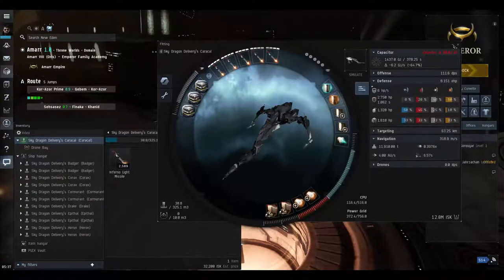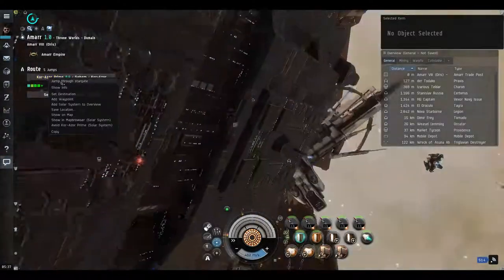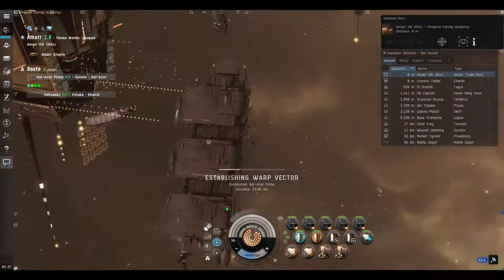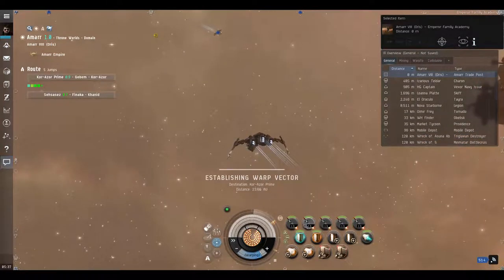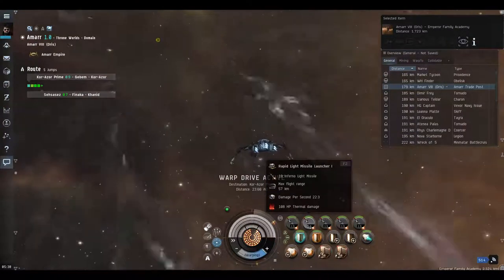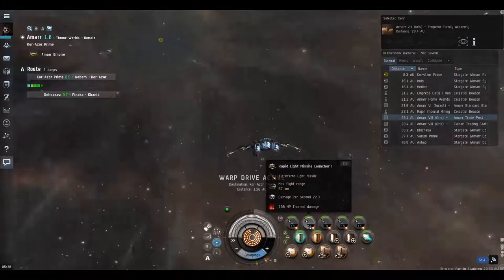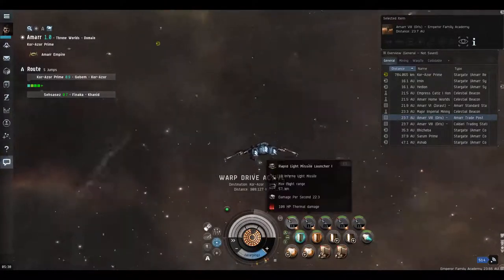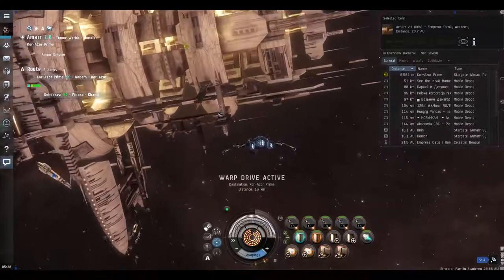We undock and go through the waypoints, checking the probe scanner for other combat sites. This episode is checking out combat sites with our combat ships - in case you didn't want to do agent missions or level three security missions in your battle cruiser, or level two security missions which give extra money when completed. We have rapid light missile launchers - you can't fit these on the destroyer because they take so much power. Rapid missile launchers shoot a lot faster but have a super long reload time.